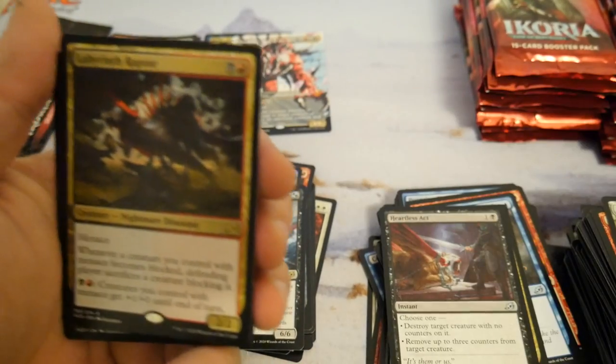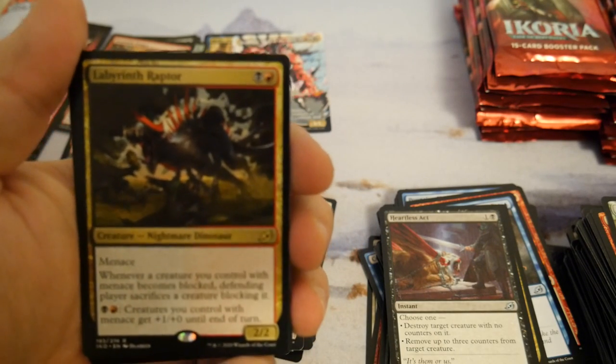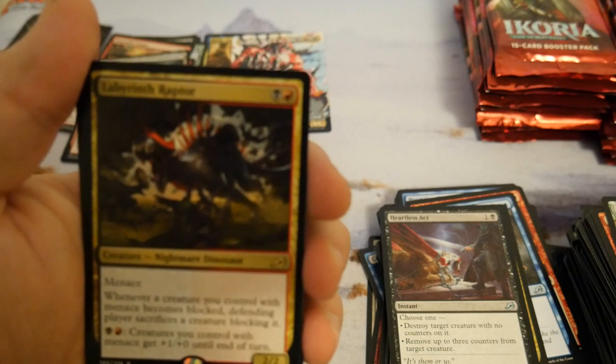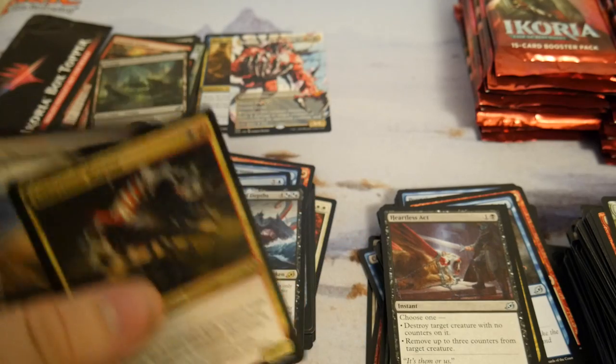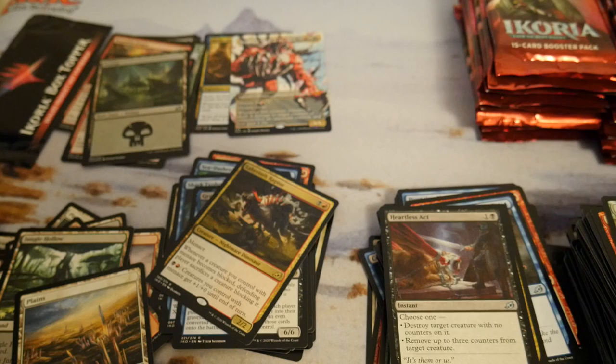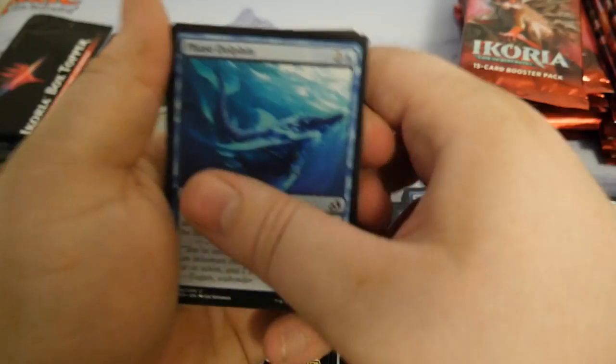Labyrinth Raptor — bad card. Black-red, menace. Whenever a creature blocking it is sacrificed, creatures you control with menace get +1/+0 for a black and a red. Bad card. Seems like I'm having a pattern of hitting pretty much all the cards that don't make money in this booster box. I guess that's what the Professor says — just buy the singles. But I really wanted to upload something to the channel, and yeah, this has been pretty mediocre.